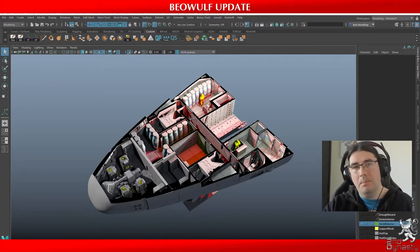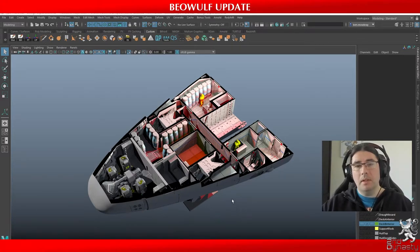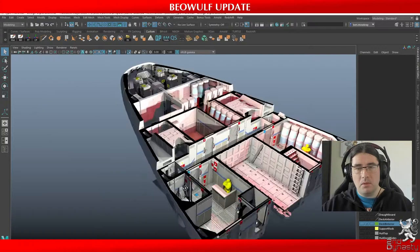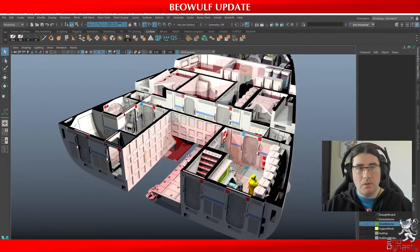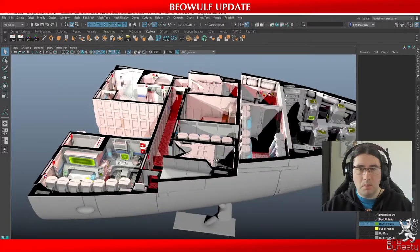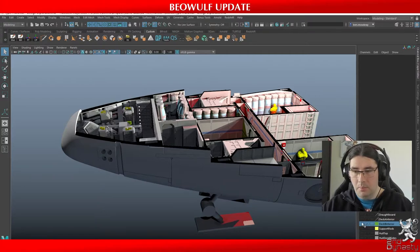This won't be a pure 1-for-1 new version of the old — it's more like taking that concept and modernizing it. Before we finish completely, let's finish up with the Beowulf update. I've just gone back in and added a bunch of fancy details to make it look a little bit more attractive and pop. But really, all the work this week has been in Deck B.